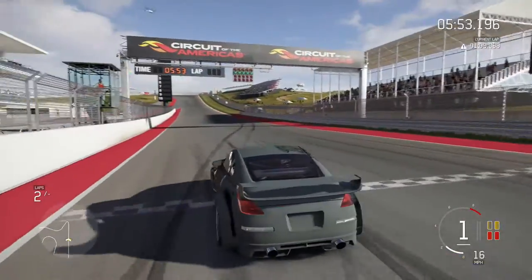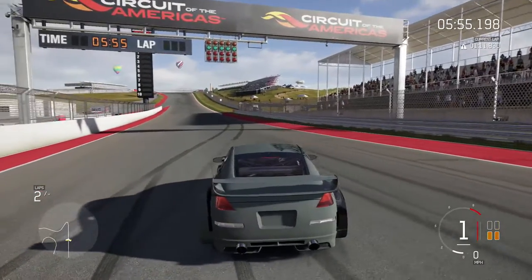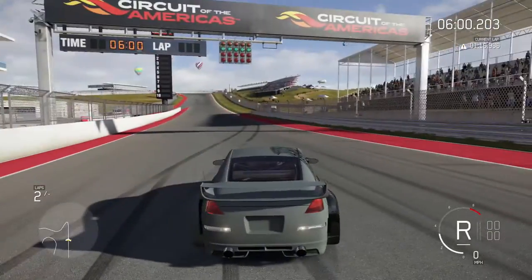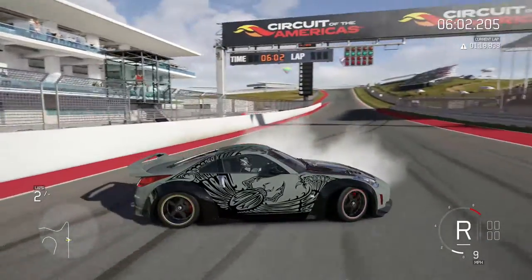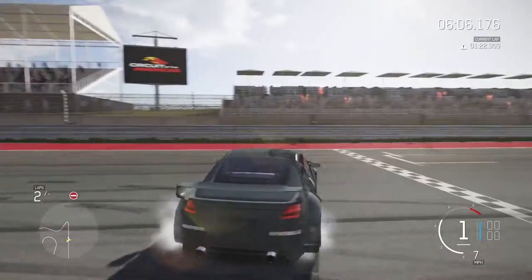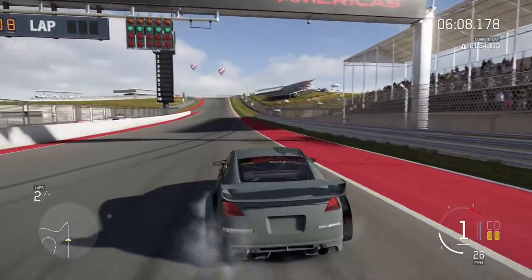So yeah, you turn in, and instead of counter-steering right away to keep it, just keep turning. The car will swing back because the wheels are already pointing that way, so it'll just come back, and then you go like this and just hammer it - and then you should drift out of the corner. So maybe you get a good one here.